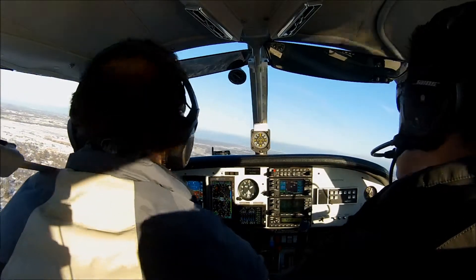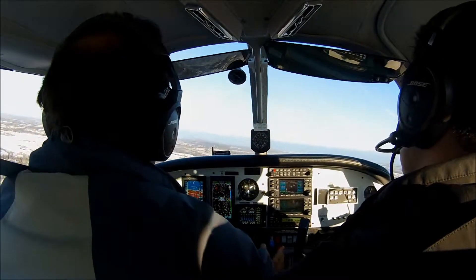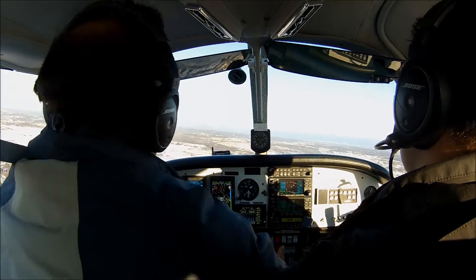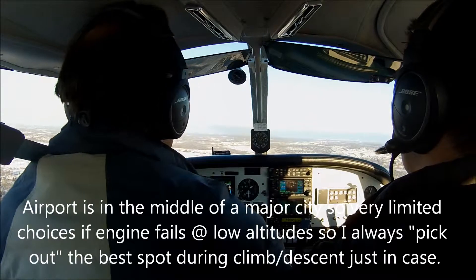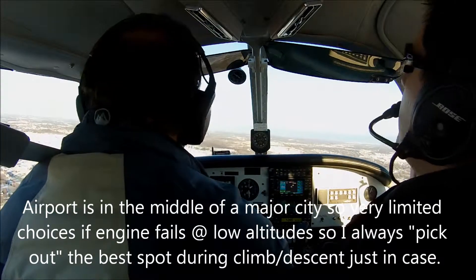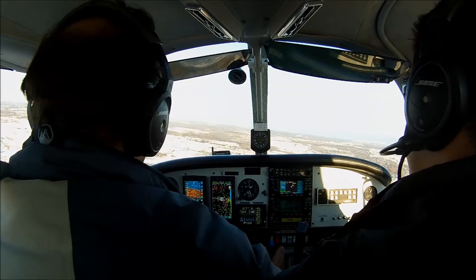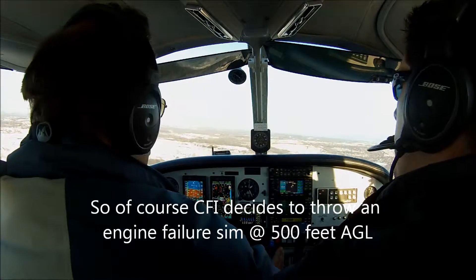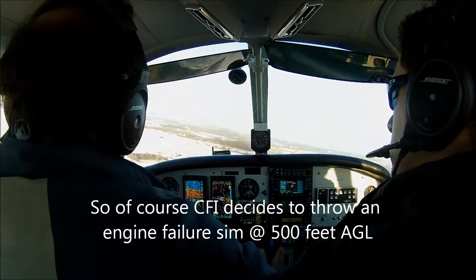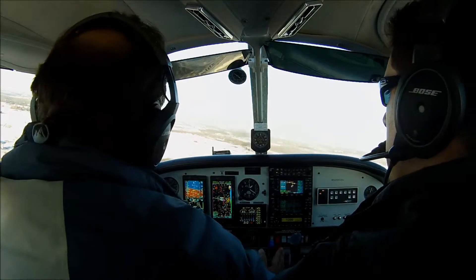We've got the runway. We're going to go with two notches of flap due to the wind. Engine failure here — engine failure here, you can make the runway. Pull your engine, pull your throttle all the way out right now. Yes, pull it all the way out. Engine for best glide. What's best glide speed? 35. Get to the runway, go right to that runway.